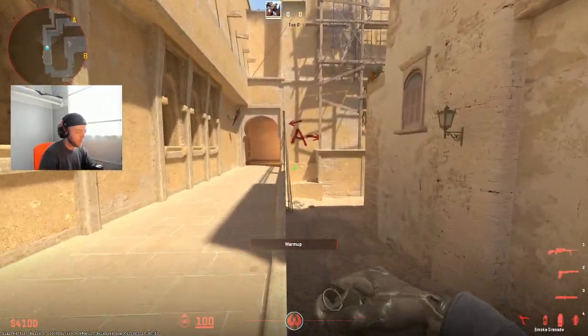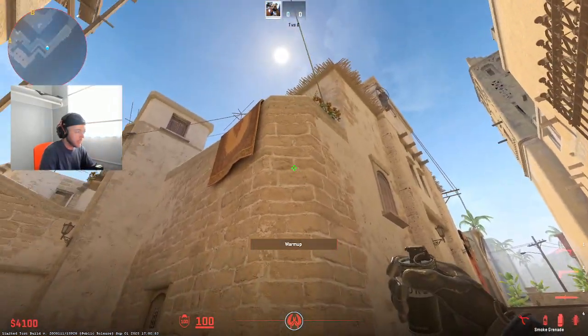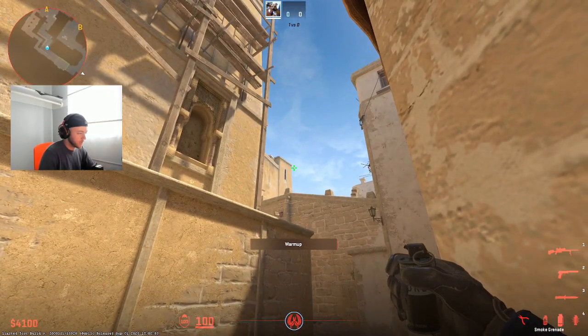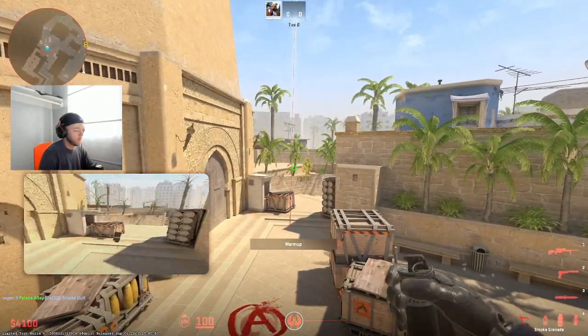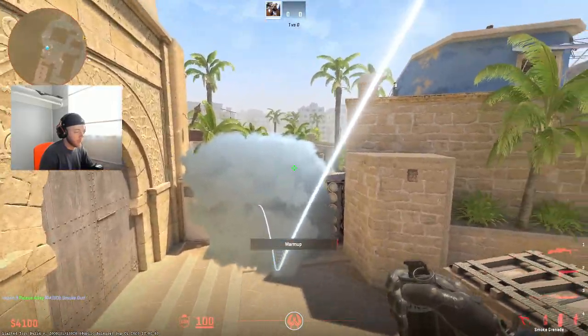Let's do the A smokes now. We can start with CT spawn. So this diagonal corner of the wall — just run right into the middle of it. This little nub sticking out, far right-hand side of it. Jump throw. This one's going to bounce on top of the jump-up box, it's going to block off ticket, it's going to block off everything.